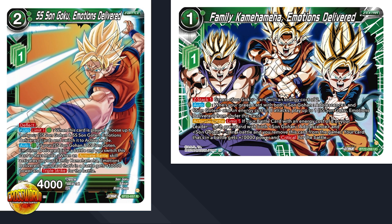To simplify: if your eight-cost boss or your leader is in battle, you can give it plus 10K and critical by removing this card from the game. Then Goku Emotions Delivered is a two-energy one-Z-energy deflect battle card. Auto, limit one for green: when this card's played, choose one of your SS Gohan and SS Goten Emotions Delivered cards and switch to active mode. Then another auto for green: if your SS Gohan and SS Goten Emotions Delivered is in battle and you switch this card to rest mode, when an activate battle skill activates on your Family Kamehameha Emotions Delivered, your card in battle gets plus 10K power and triple strike.